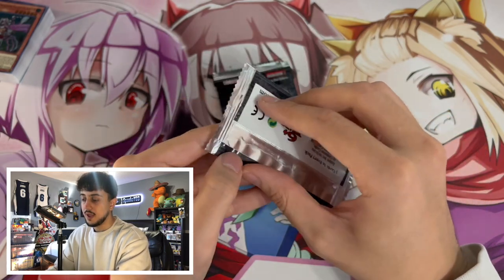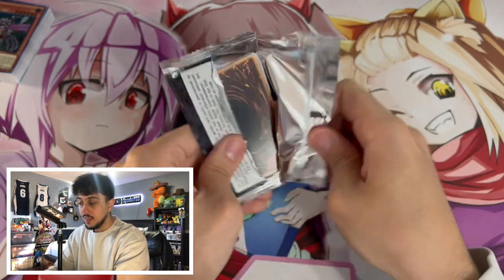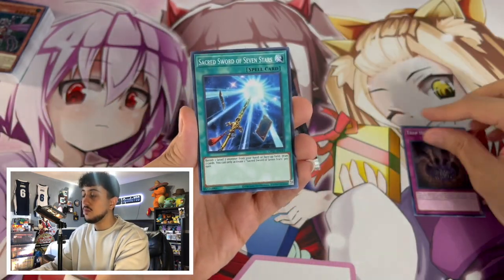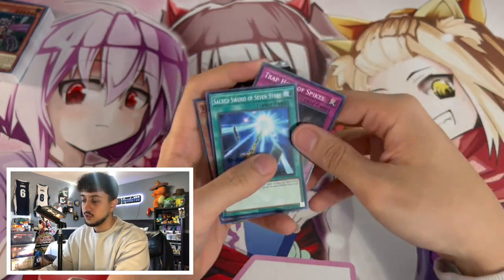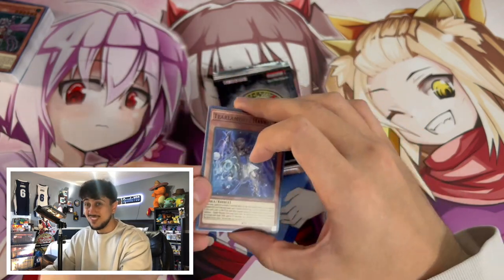Let's open up a regular OTS-21 pack first — this is a normal one, not an error booster pack. All three of these packs are different. We have the Trap Hole of Spikes, we have a Sacred Sword, and then we have a Tealimans Havanis as our super rare. So we've just pulled the super rare out of there — nothing too crazy, typical pack.